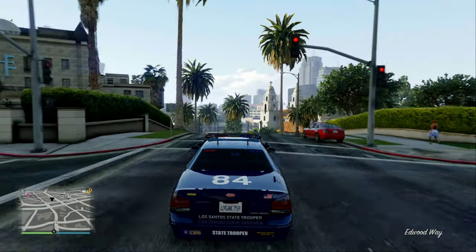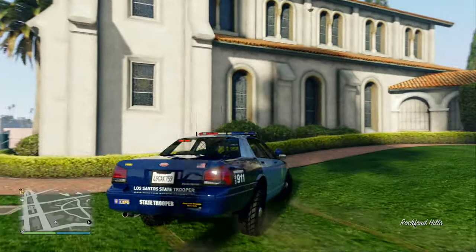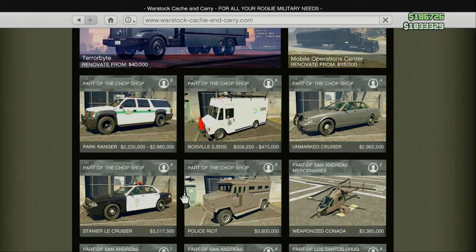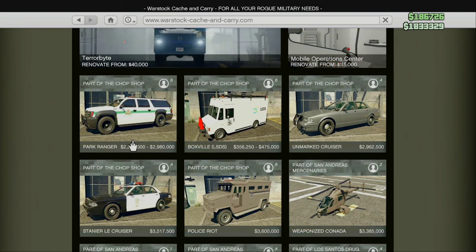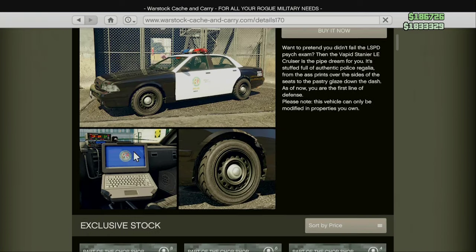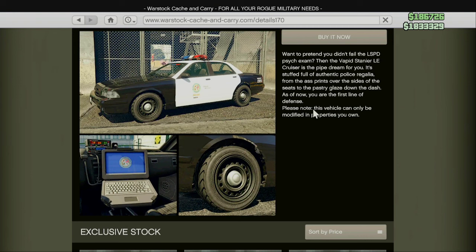This is basically the car you're going to want to get. It can be purchased from Warstock Cash and Carry. You just bring up your phone menu and go to Warstock Cash and Carry. It will be in the second row down underneath the new Park Ranger. It costs $3,517,500 so it's pretty expensive, and the only way to access it is to complete one of the side quests at the Chop Shop.